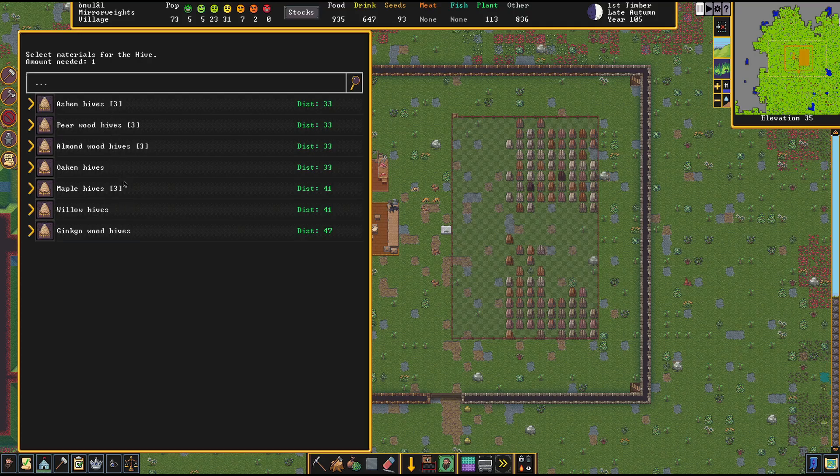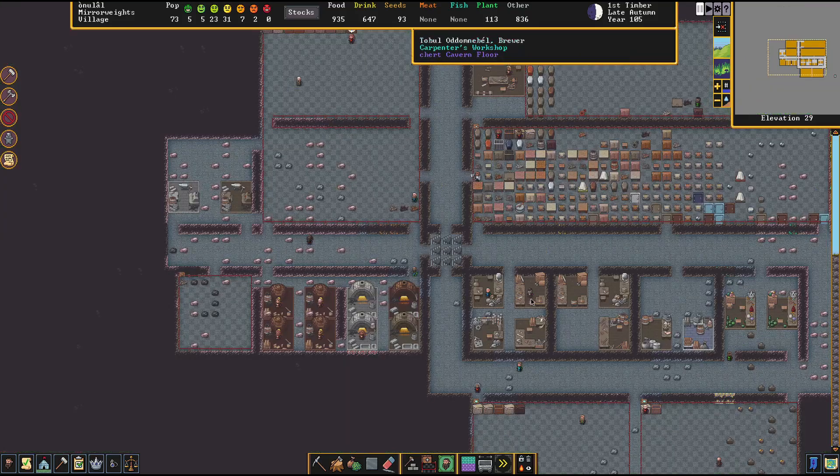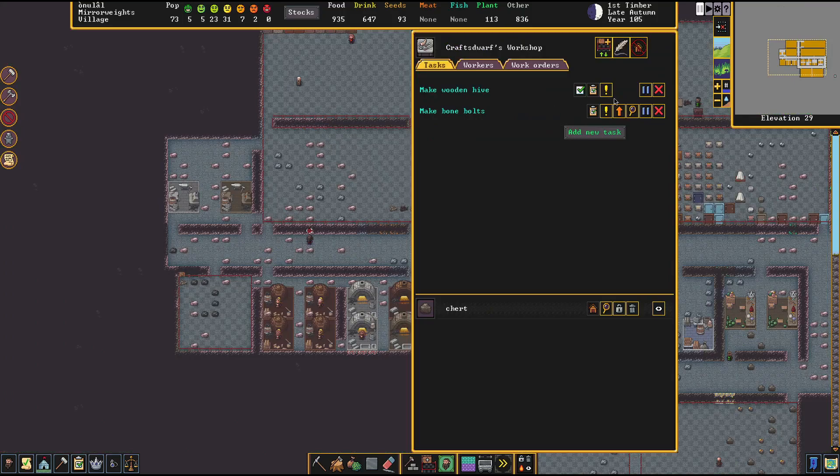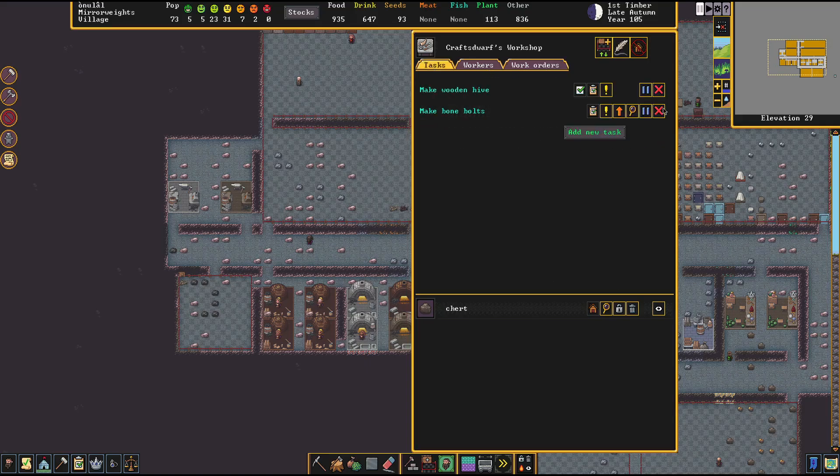I ordered some hives built by our carpenter and I may have gone a little overboard — I thought I only did 10 but there are 15. Let's just clear that work order off. Let's get some bone bolts made eventually. Speaking of that, I think I'm going to get some fishing going since we've got access to water now.